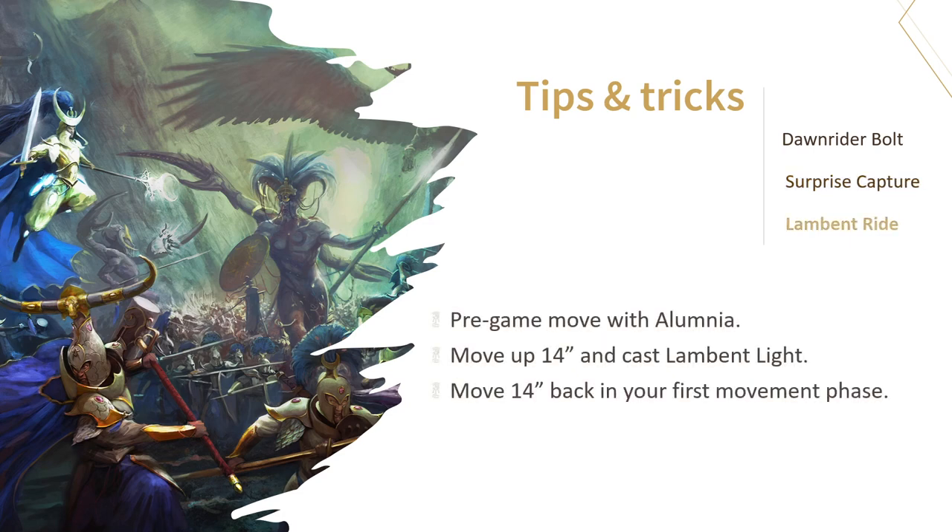The last trick you might actually remember from our Sentinels video, where we highlighted the use of Lament of the Long Silence. We suggested doing this trick with a Lord Regent, but it works just as well with Dawnriders. Make a pre-game move with Alumnia to get in range with your horsemen, cast Lament of the Long Silence, and then move them 14 inches back in your own movement phase. The good thing about doing this with the Dawnrider unit rather than a Lord Regent is that Dawnriders are more dispensable — you could trade this unit for a great shooting phase any day of the week, while you might want to think twice about that with the Lord Regent.